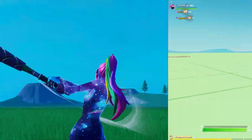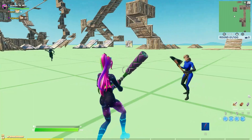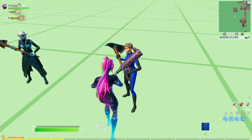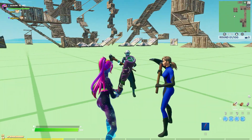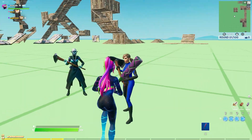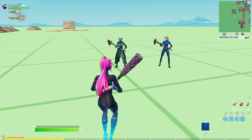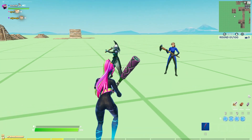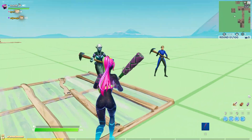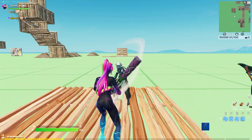All right, so apparently this pickaxe has extra range — I've apparently got longer range than any pickaxe that's not this one. To test it out, we'll get the Season 8 skin — I can't remember what it's called, but it's such a good style. First off, we need to find the range where you can hit me, so I'll keep edging forward slightly.